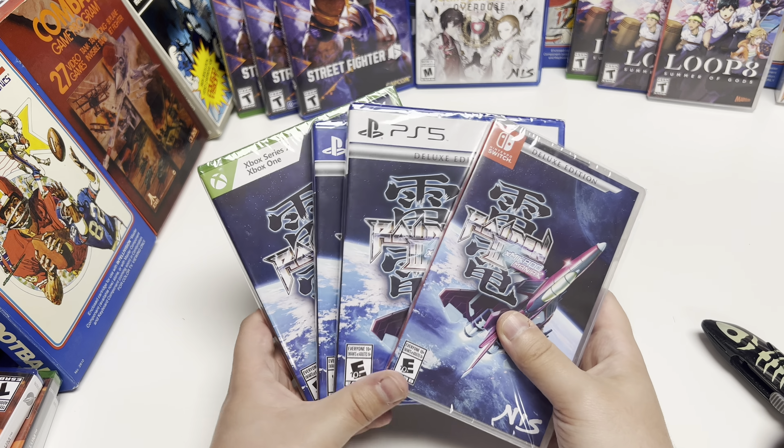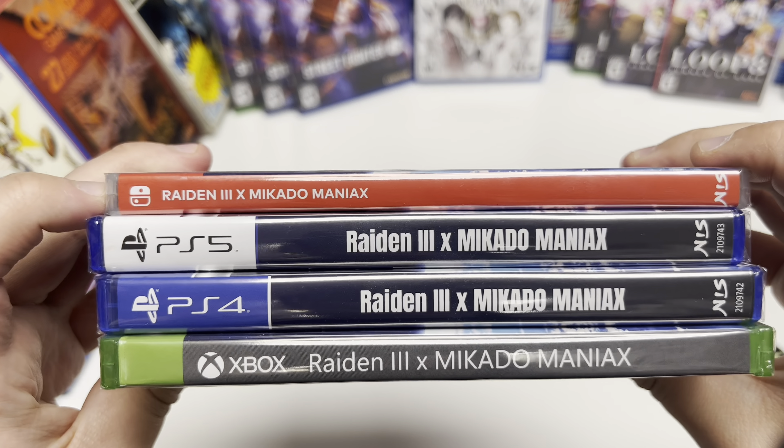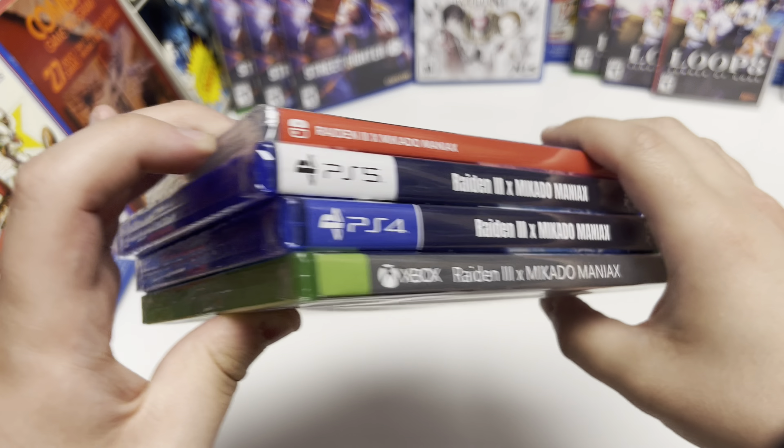For the spines, let's get them lined up. The Switch has the standard red and white lettering, the PS4 and PS5 are continuations of the cover art, and the Xbox version is just black with white lettering.